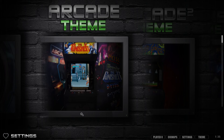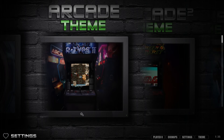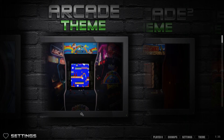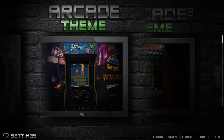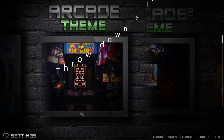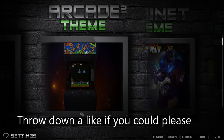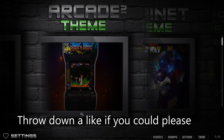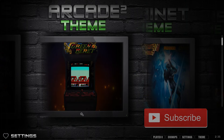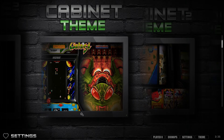Here are your themes. First, the arcade theme - you get controls on the right side, a wheel, and you're in an old school arcade room. Pretty cool. This next one seems to take out the background and only shows you one arcade game at a time. I'm not a big fan of this, but if you're a minimalist it highlights the cabinet without distraction.